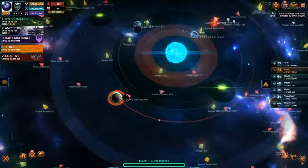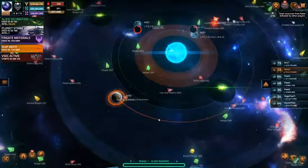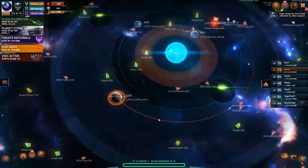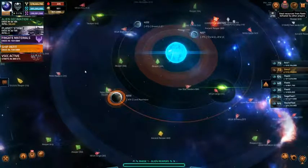Hey everybody, this is CappySmack coming to you from Vega Conflict. We are in an Alien Decimation, getting into the bottom half of August. I wanted to tell you what my strategy is for this event.